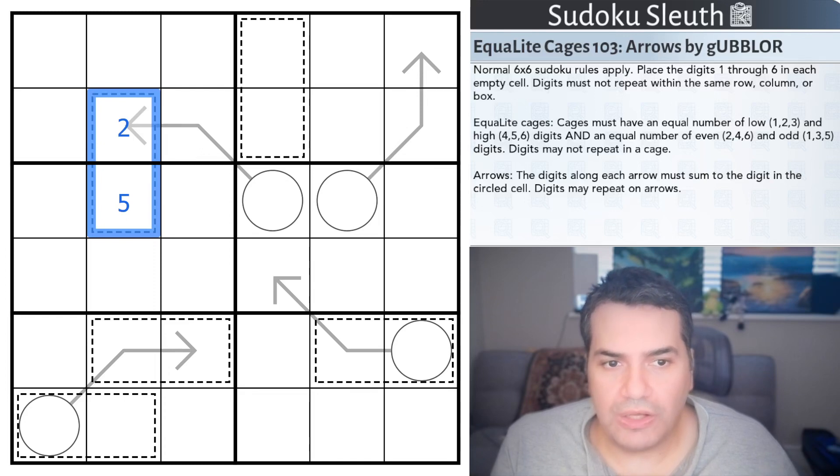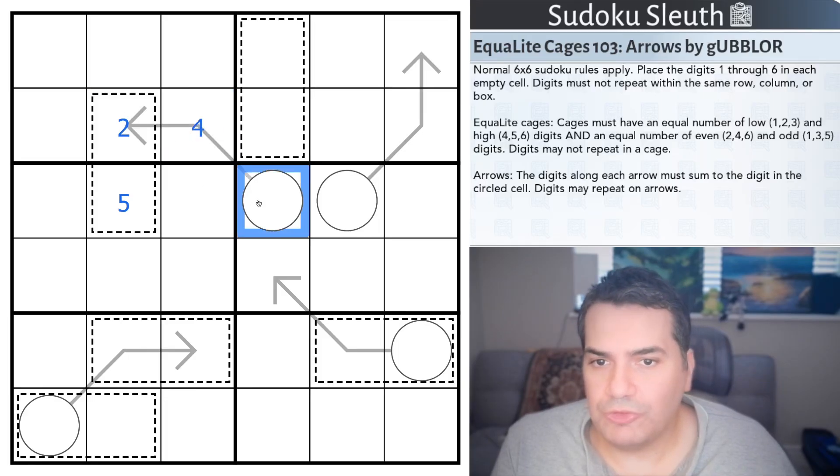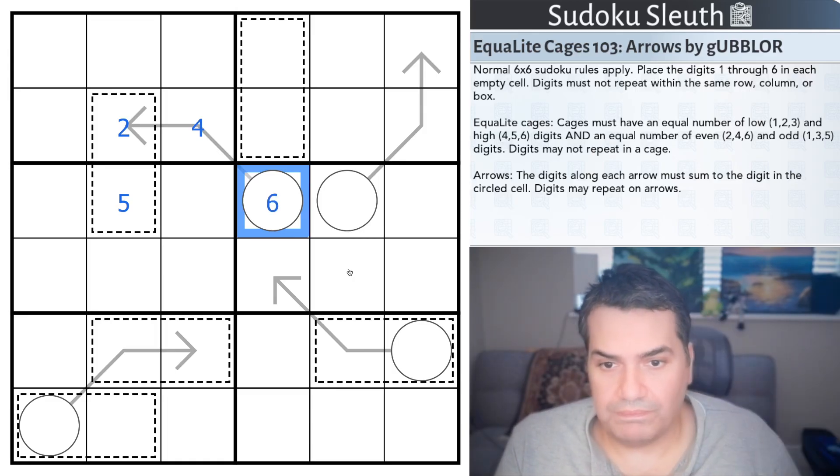Then we have the Arrows and the Arrows Sum. The digits along each arrow must sum to the digit in the circled circle, and digits may repeat on arrows. So if this 2, for example, has a 4 next to it, well these 2 cells on the arrow sum up to 6, and therefore inside the circle would have to be the sum — the 6. That's all the rules we have for today.